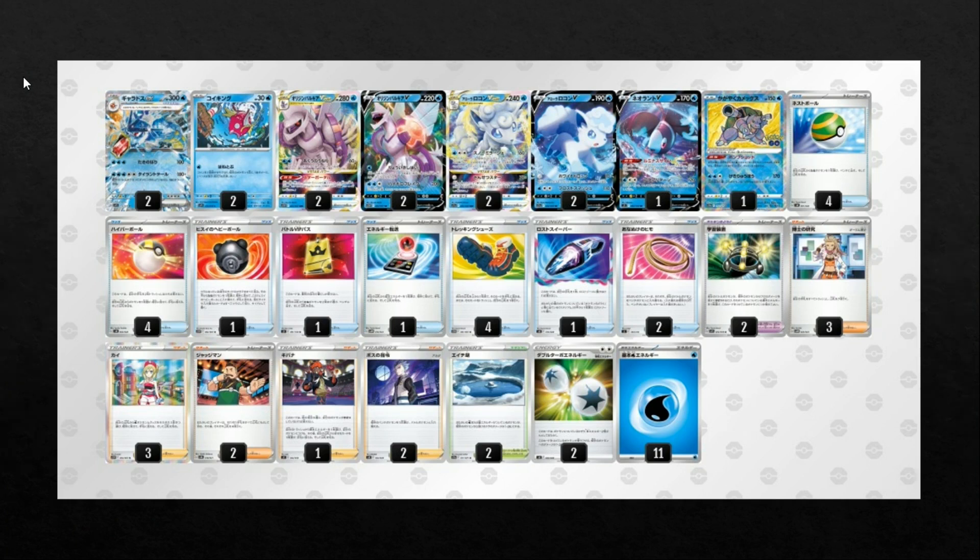This first list plays a 2-2 line of Gyarados, a 2-2 Palkia line, a 2-2 Alolan Vulpix line, 1 Lumineon, and 1 Radiant Blastoise. Palkia V-Star is naturally just a great option for Gyarados because it has the V-Star power, which allows you to accelerate 3 basic Water energies from the discard pile to one of your Water-type Pokemon. Basically you can use Palkia to accelerate 3 of the energies up to Gyarados, and then attach a Double Turbo to do 360.